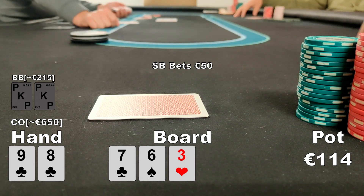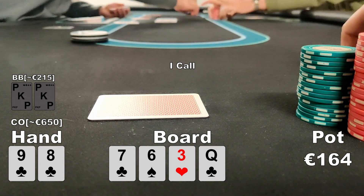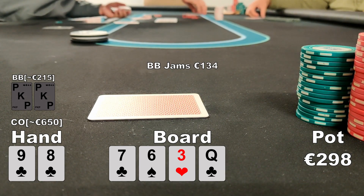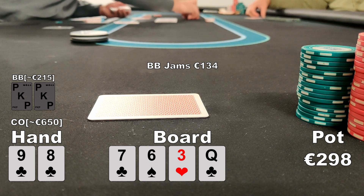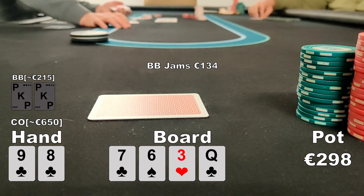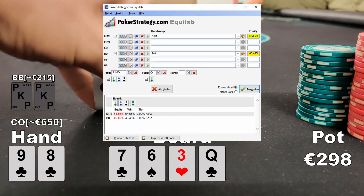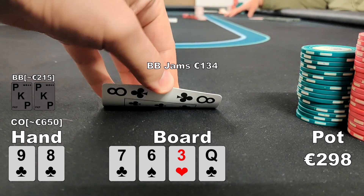The big blind bets 50 euros — pretty big. I thought about jamming and putting him to the test for some fold equity, but in the end I just call. The turn brings the queen of clubs, giving us the backdoor flush draw to go with our open-ended straight draw. Not surprisingly, the big blind now jams for 134 euros. I'm really not sure what to do. Quick maths: if he has an overpair or a hand like ace-queen we only have about 34% equity; if he has a set of sixes about 27%; if he has something like ace of clubs-king of diamonds we're roughly flipping — but those hands feel unlikely.